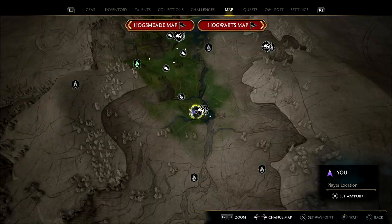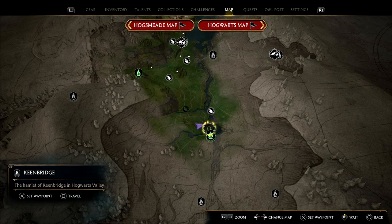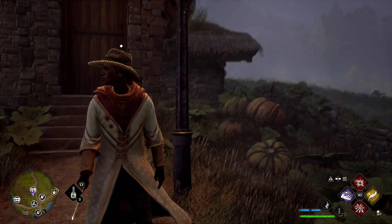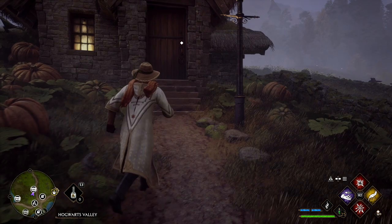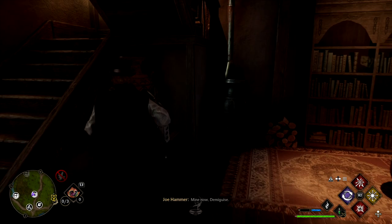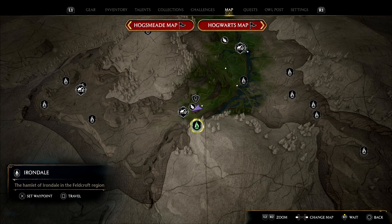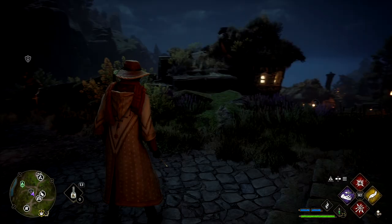That's Demiguise number one. Moving on to number two, which is just a bit further south in Keen Bridge. If you zoom out a little bit and highlight Keen Bridge, you can see it shows how many Demiguise statues you can expect in each area. In Keen Bridge itself we're up at the top — it's just behind a little lock, so get that unlocked and walk on in to collect it. Next up we are in Irondale.